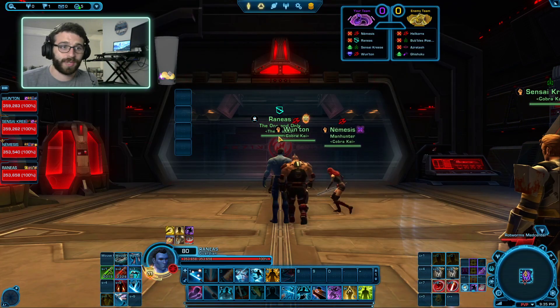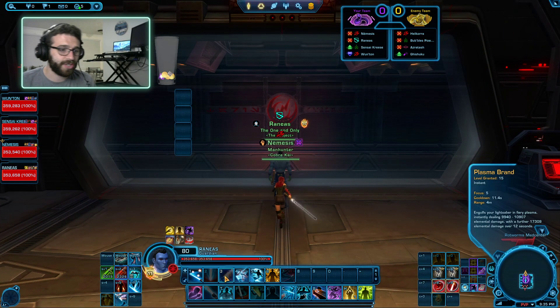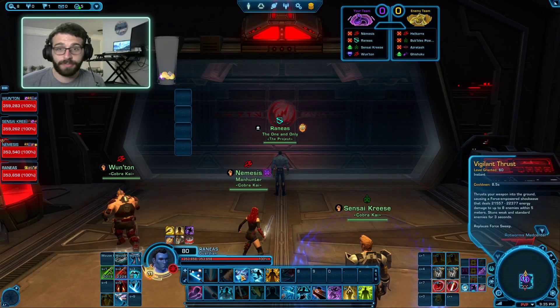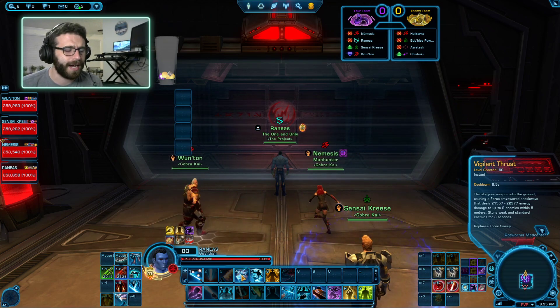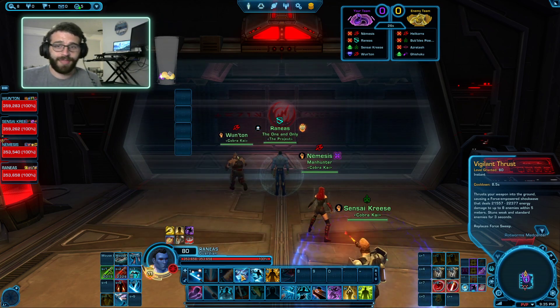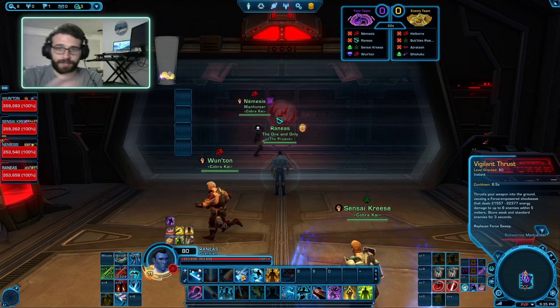So in a perfect world, what's going to happen is we're going to apply three of our DoTs using Overhead Slash, Burning Plasma, and Bladestorm. And then we're going to Vigilant Thrust our way to 40 billion damage. Now, 40 billion is perhaps a bit of an overstep, but it also might not be — because what ends up happening is you dot spread to a bunch of targets, and then the dots spread back to the original target and back and forth.